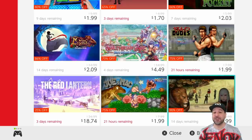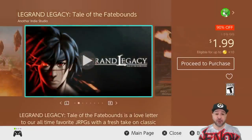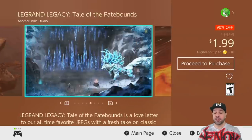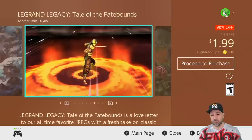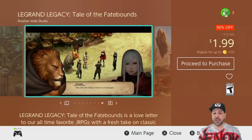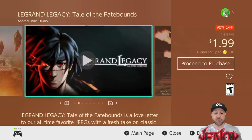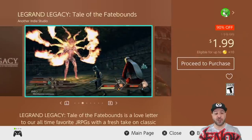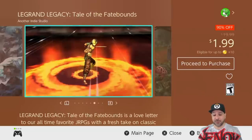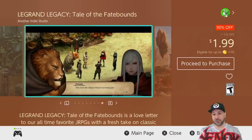As if we didn't have enough JRPGs with the Square Enix sale, here's another JRPG — but this one is from an indie studio, and that is Lagrand Legacy. For two dollars this is one of the cheapest but best-value RPGs you can get currently on the Switch when it's 90% off. Lagrand Legacy has an amazing storyline and gives you a fresh twist from all these Square Enix RPGs. For someone who likes JRPGs but wants to feel something different from a different studio, definitely pick up Lagrand Legacy. At two dollars it's also a great one to add to the backlog.